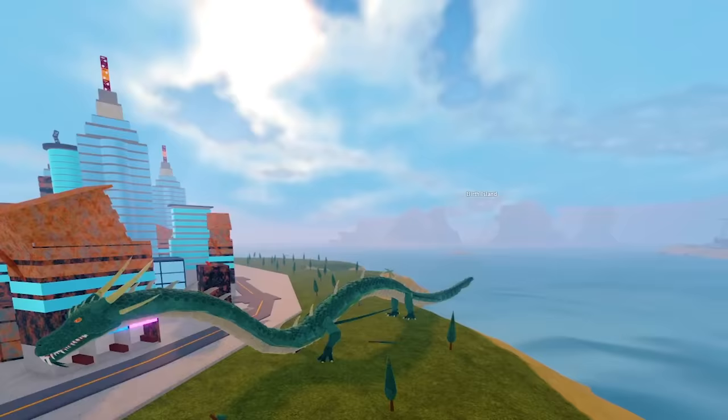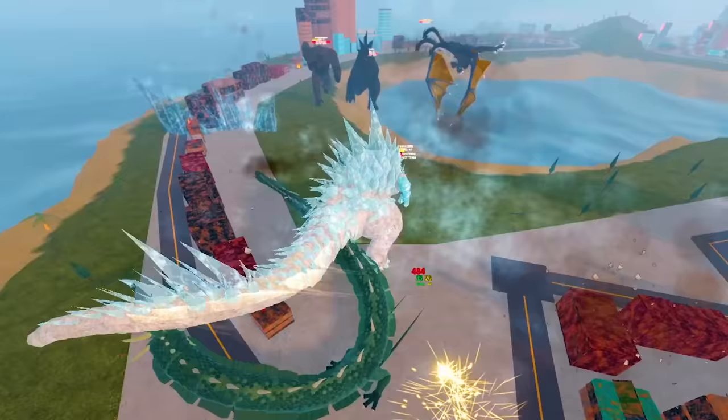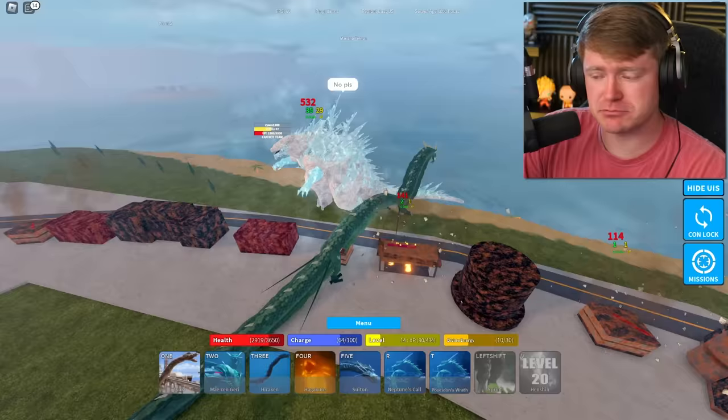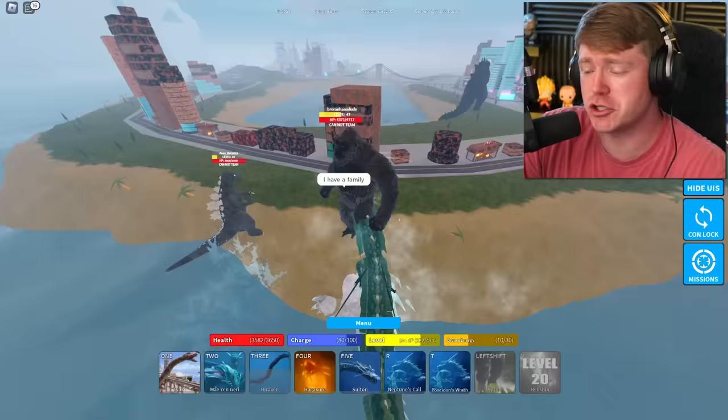I've got to hit that Neptune's Call real quick — oh, that's nice. Now that we've done that, it is time to get my revenge on this Frostbite. Frostbite G versus Manda — who do you guys think would win? He said please, no. Nah, you dropped me off last time Frostbite. He said I have a family. Nah Frostbite, I'm sorry, you're taking a seat. We dropped him off and we got to level 14, almost to level 15.